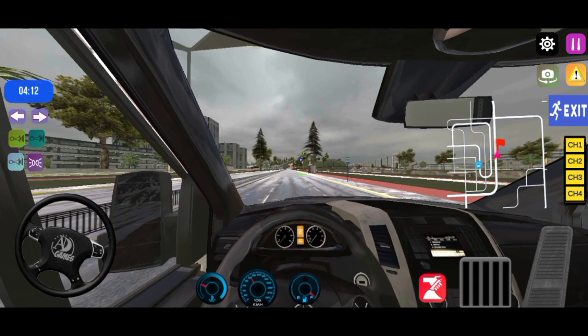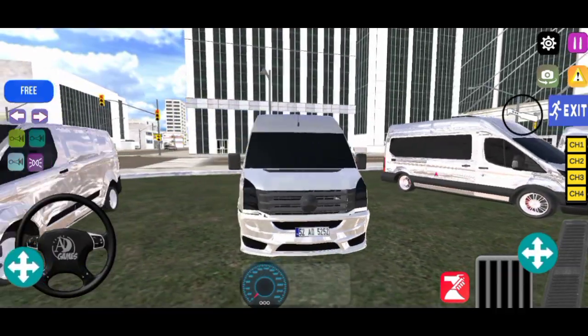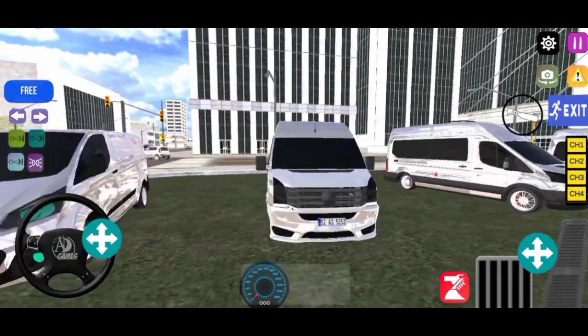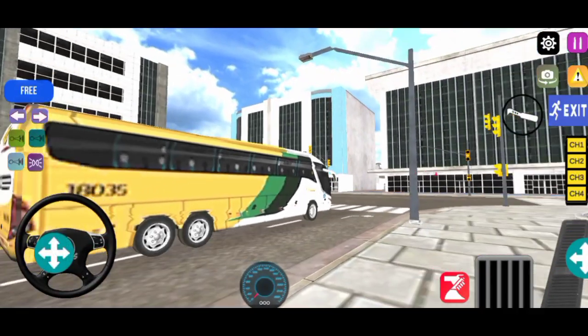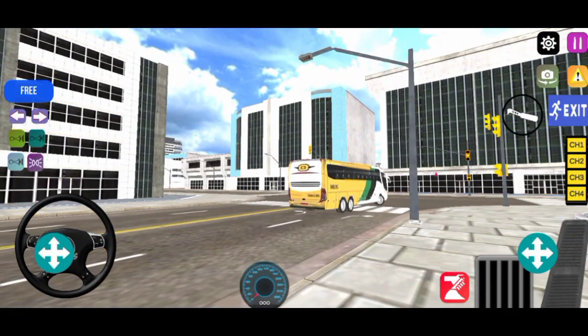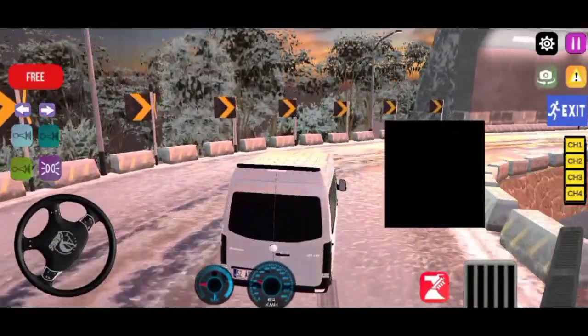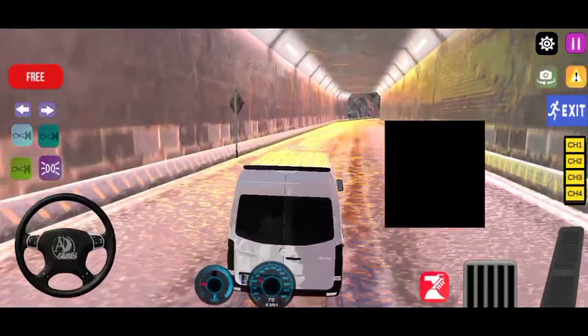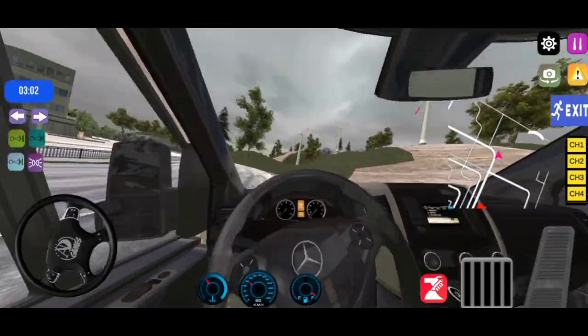The game features various mini bus models with well-detailed interiors for each vehicle, a customization system, mini game levels to keep you occupied, a fluent traffic system, five different vibrant city maps, various angles to view your vehicle including a first-person camera, a weather system, and many more.